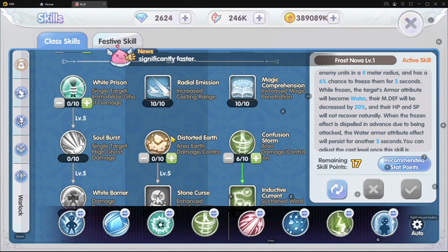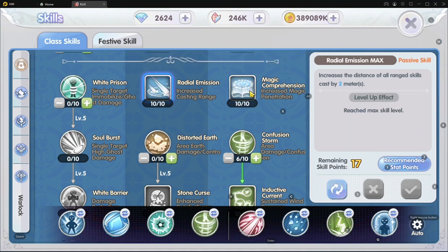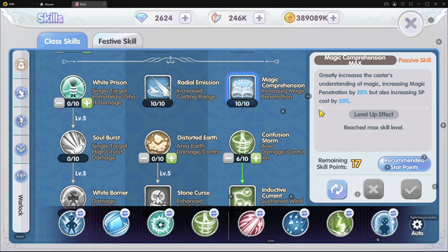Then down we have the Warlock skills. These two passives don't need too much explanation — they increase our range, which is great. The further range we have, the better. Getting more penetration is great for grinding, for mobs, for bosses — whatever it is.